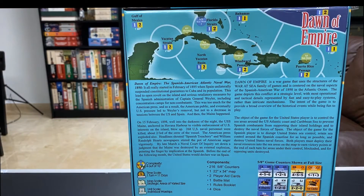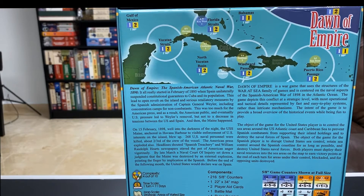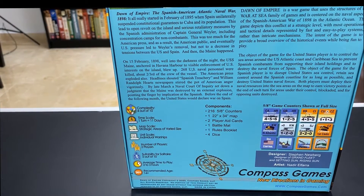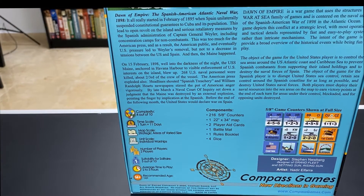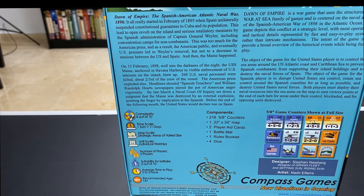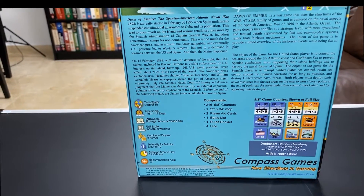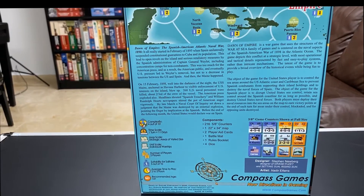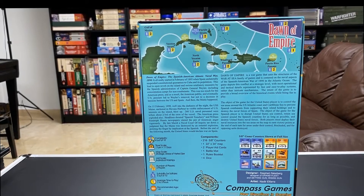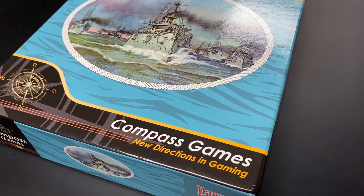Let's take a look at the back of the box. It shows a portion of the map as well as some counters and contains typical information about the game. The game is rated five out of ten for solitaire suitability. It has hidden elements like fleets or ships being placed face down on the map until they encounter enemy units, and also orders — squadrons are given orders in this game, unlike War at Sea.